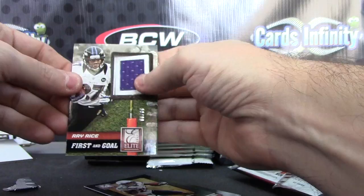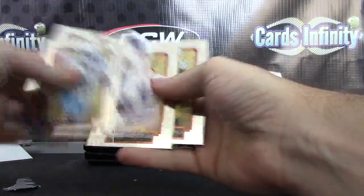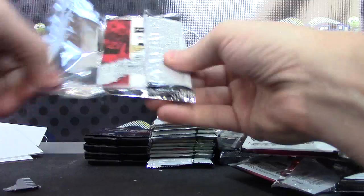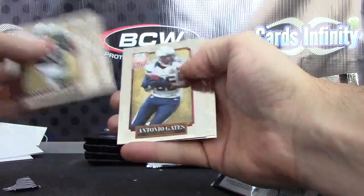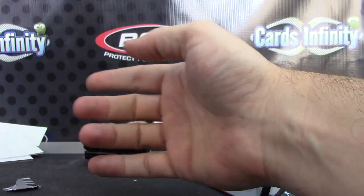Jersey — okay, there we go, it did turn. PC card Ray Rice. Sean Alexander and Marshawn Lynch. Jersey of Cordero Patterson 399, new breed jersey.